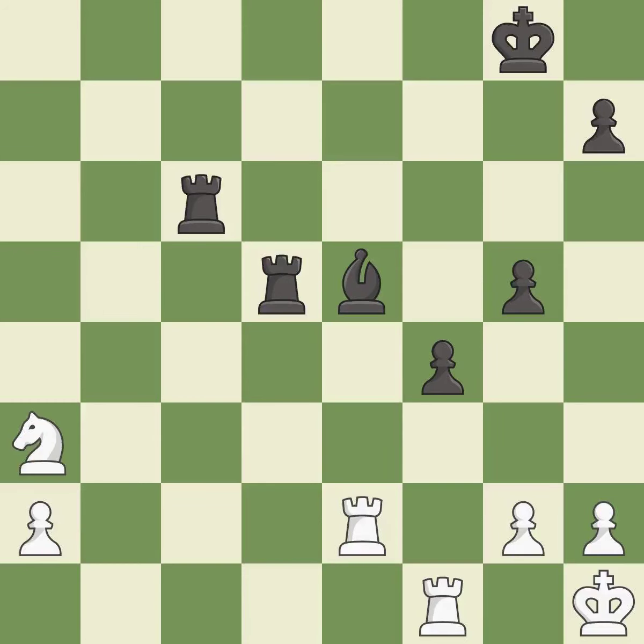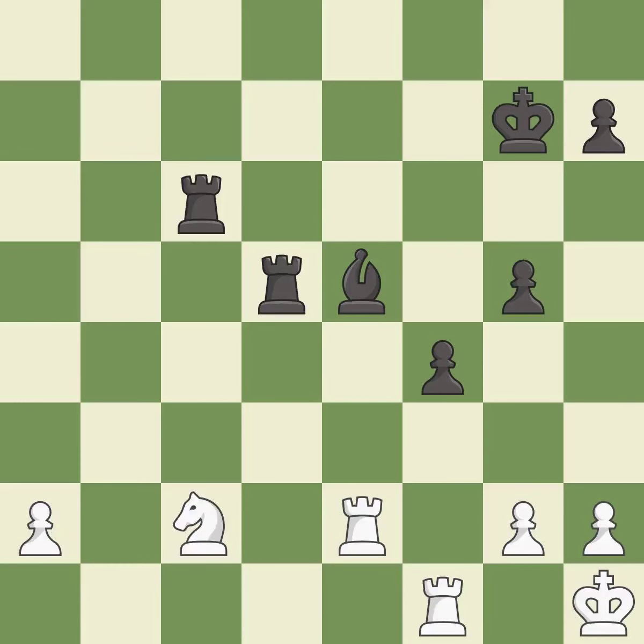This ignores an opportunity to defend a knight that was under attack. This allows the opponent to win a tempo by threatening a knight — it is an inaccuracy. This overlooks an opportunity to win a tempo by threatening a knight. This is the start of the endgame and black is better — it is a mistake. This threatens to fork pieces — it is best.